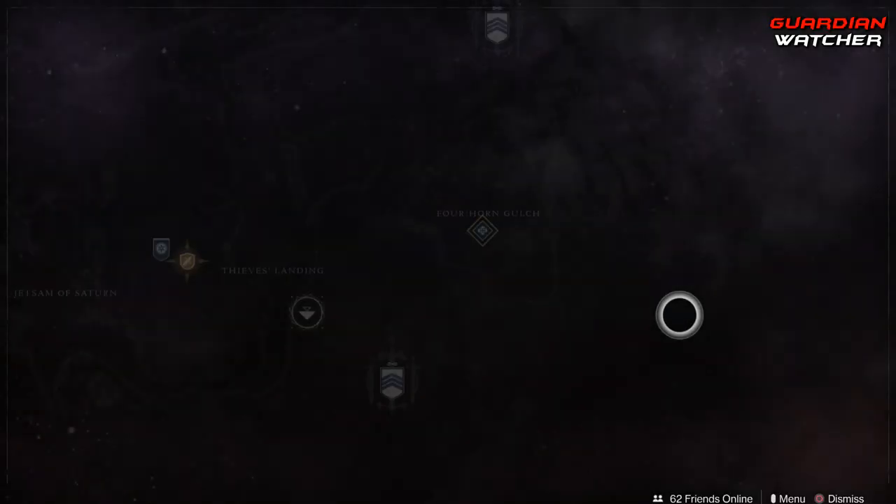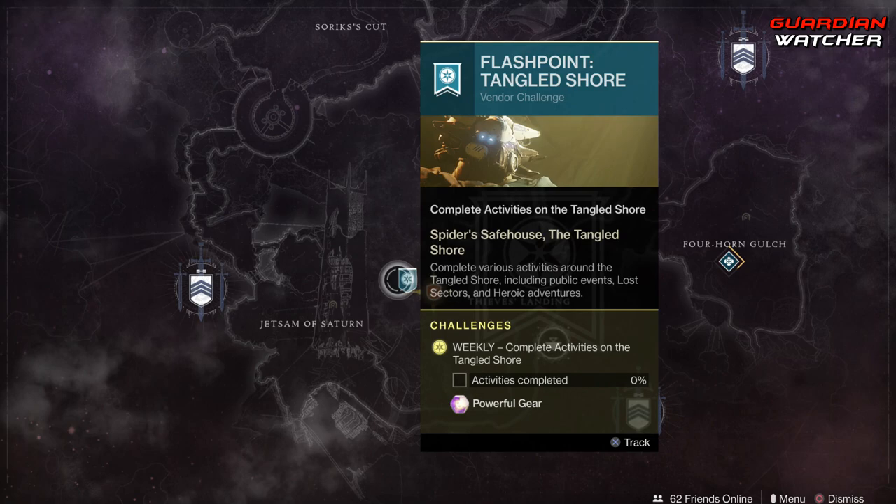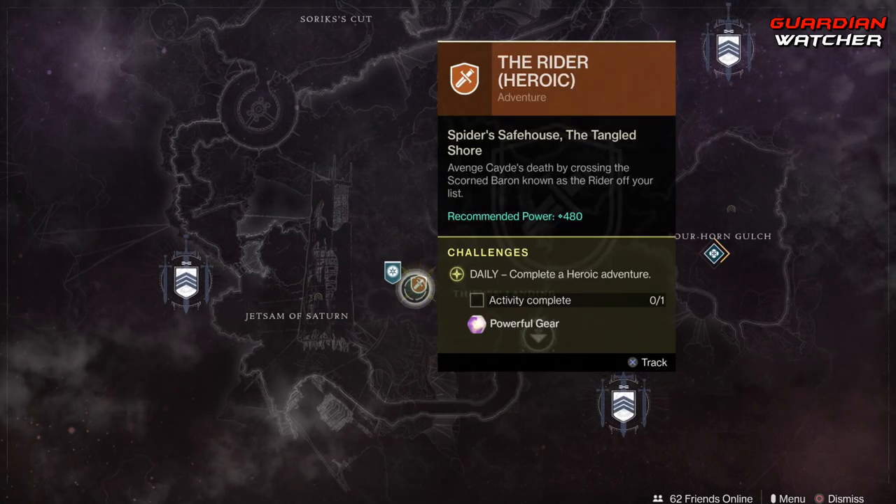Coming to the Tangled Shore, we have the Flashpoint. You need to complete public events, lost sectors, and heroic adventures. If you do the heroic public events you can get this done a lot faster, as well as the heroic adventure The Rider.